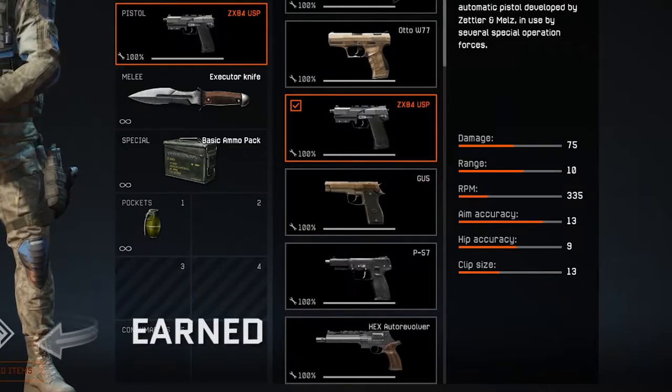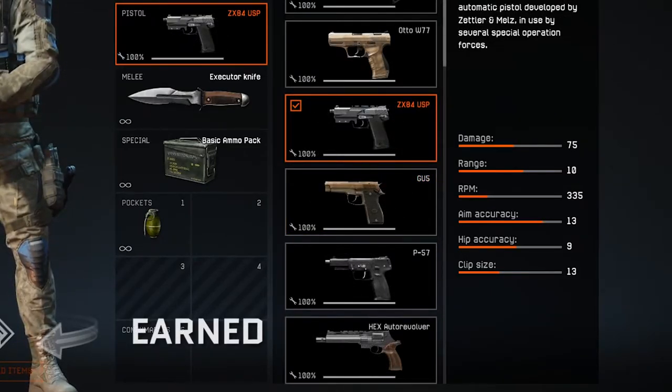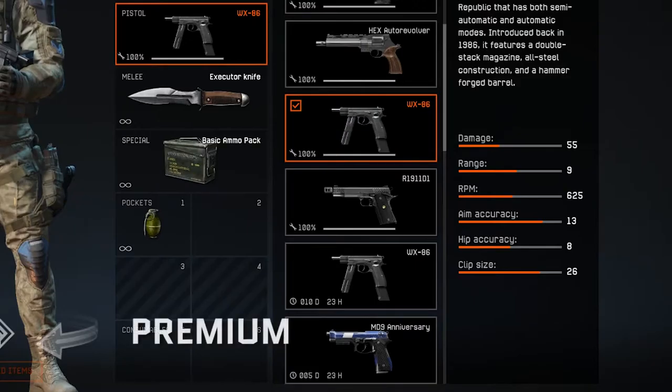If you want a bit more accuracy you can grab the ZX84 USP from our shop, but if you've got premium currency you can look to get the WX86, which has 26 bullets in the clip and has both semi and fully automatic modes.